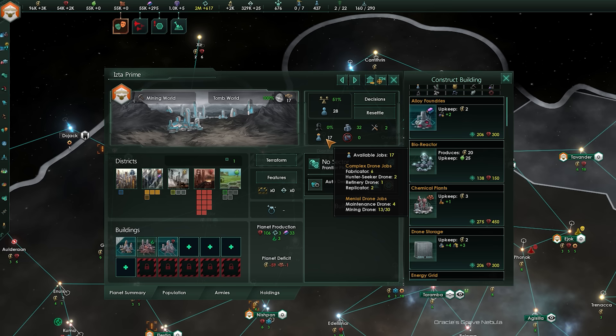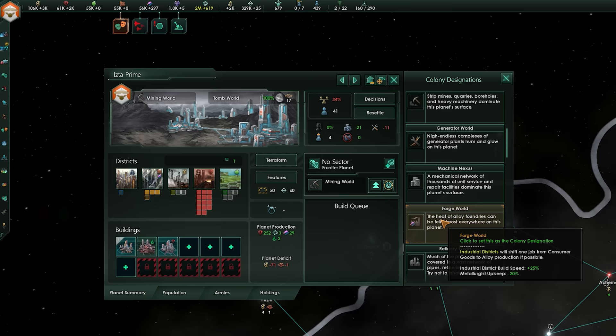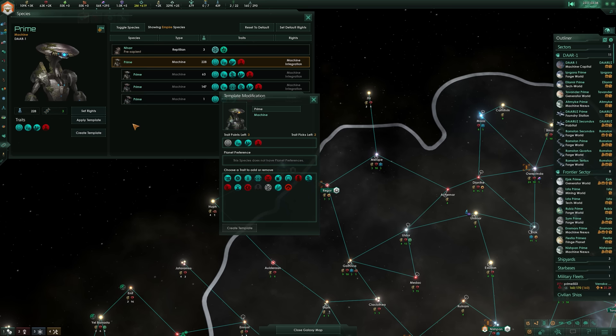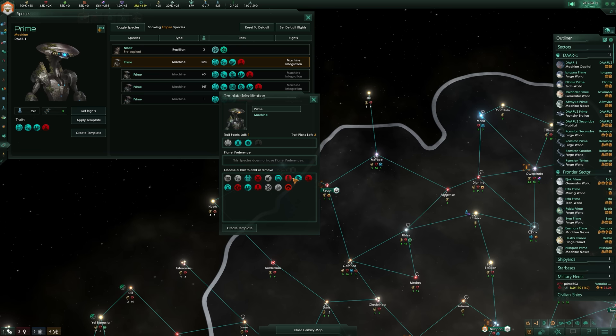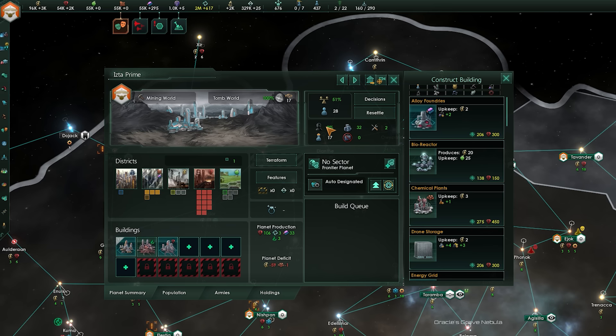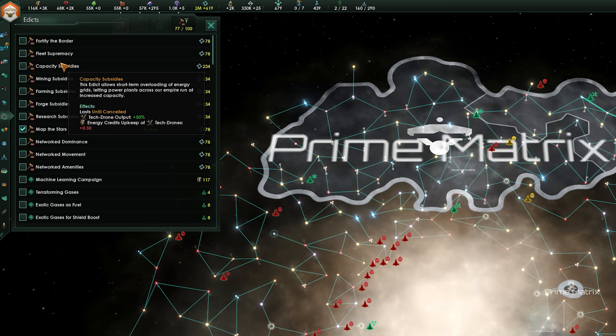You can set the designation of your planets to further boost output for a specific resource — these cost nothing to change and rarely have any downsides. Later in the game, once you unlock gene modding, optimize your population for resource production by adding traits like agrarian, ingenious, industrious, strong, and very strong, which cause pops to produce more resources. One final tip for planets: keep their stability high, as planets with a high stability rating get an increase to resource production. You can maintain high stability with a steady supply of amenities, no overcrowding, and no crime.